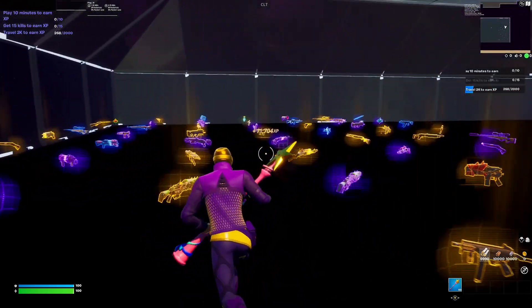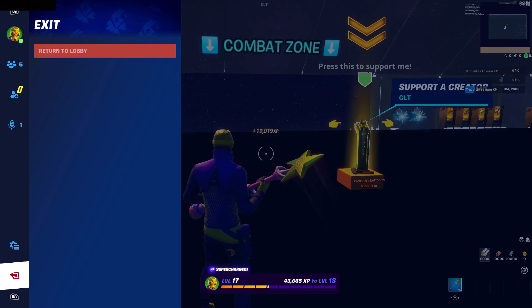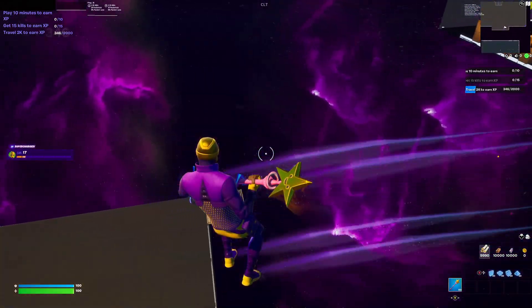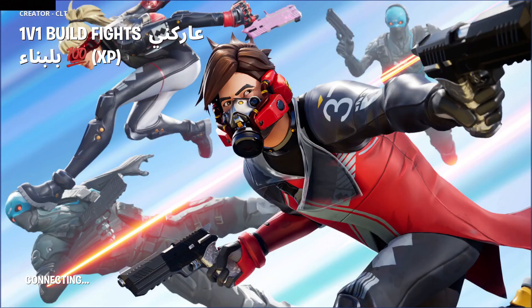Eventually this XP will stop — it will stop giving you the XP. Once that happens, all you got to do is just exit it out. Go down to leave lobby and then just ready up right again because it'll already be saved. You can run straight back down here just like this. I'll actually show you since it just happened — I'll just exit out of the map right here.